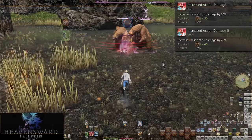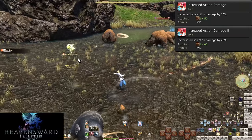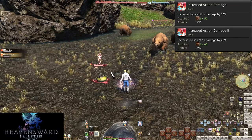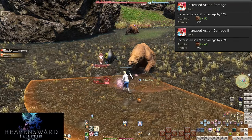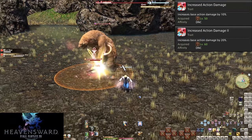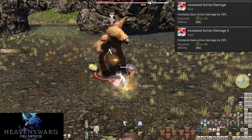At level 50 and 60, Increased Action Damage and Increased Action Damage II increase your base damage by 10% and 20% respectively. Given you start at level 60, you won't notice anything until you sink below these levels, and even then your gear will be the real reason you notice any damage differences.